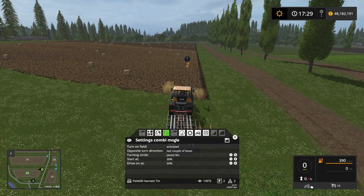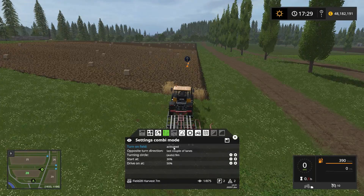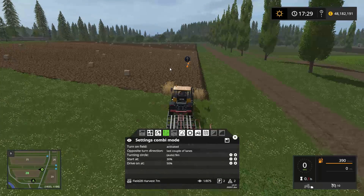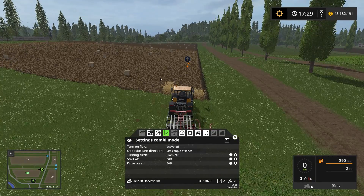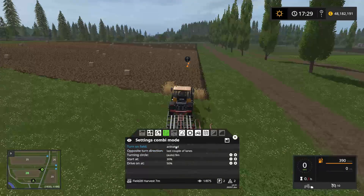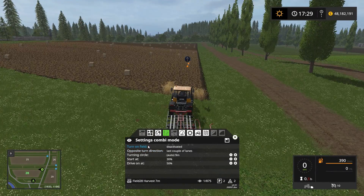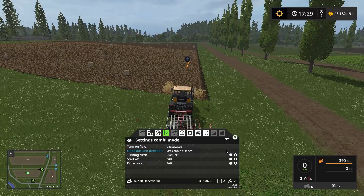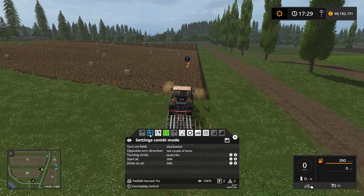We also want to tell this course to turn on the outside of the field. We don't want it to come to the end of the field, drive back, reverse, and turn — because we risk hitting another bale. So we want it to turn on the outside of the field, so we deactivate 'turn on field.' That should be absolutely it.